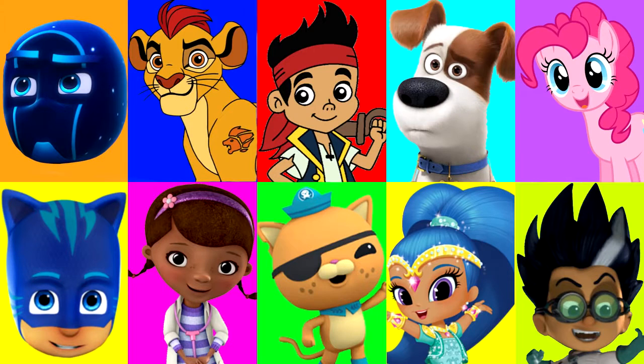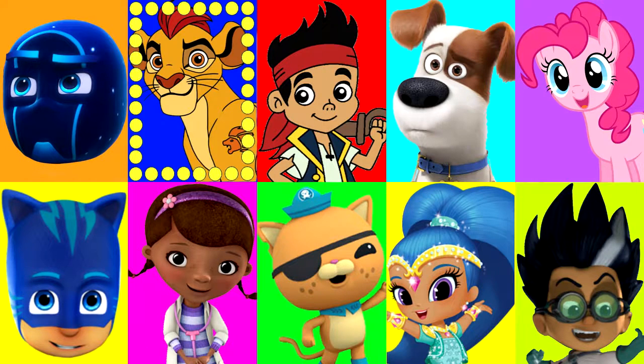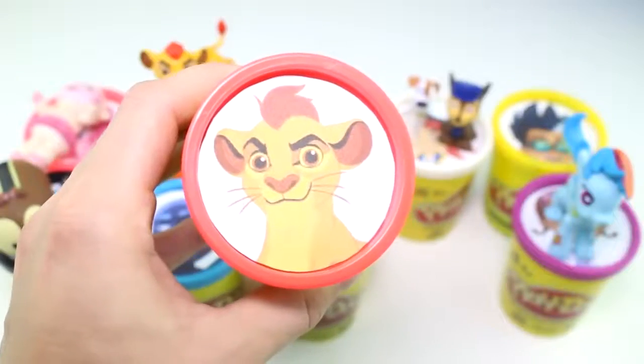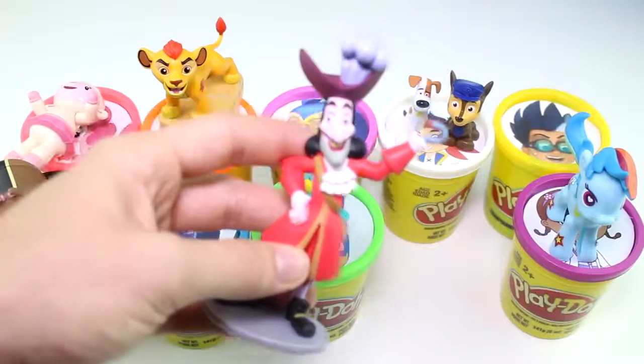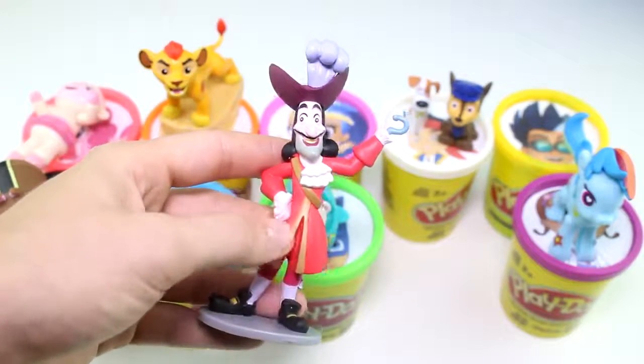Alright guys, only two more play-doh cups left full of surprises and we don't have any slime yet. Fingers crossed — we don't want to jinx it. Hopefully we can get through this entire game without any slime at all. Let's find out who it will land on next. And stop. It landed on Kion from the Lion Guard. Kion has the red play-doh cup — red just like his mane. He brought us Captain Hook from Jake and the Neverland Pirates. Check out that hook as a hand, and he has a really big feather in his hat. I like his red suit — he looks really cool.